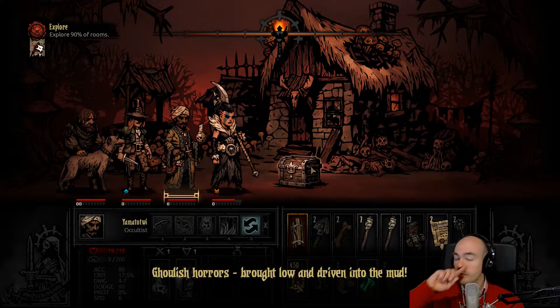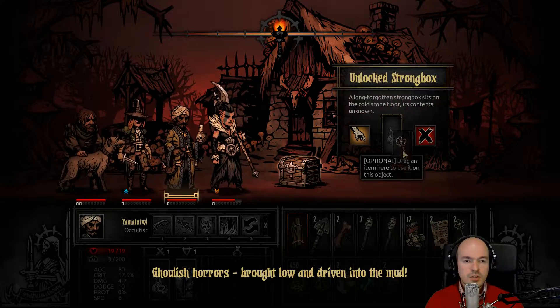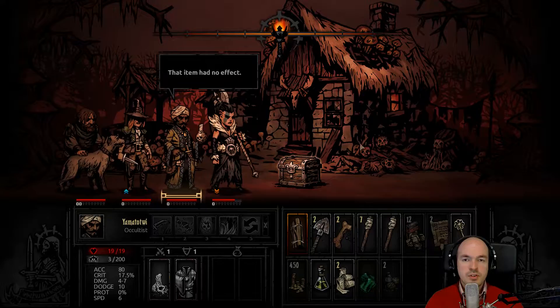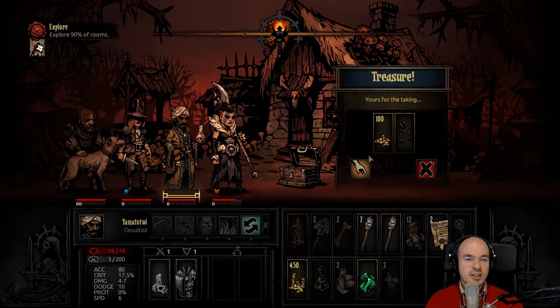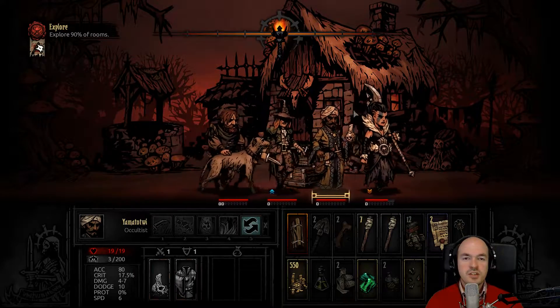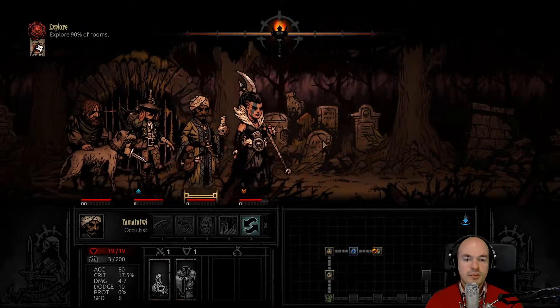Excellent — we need those. Brought low and driven into the mud. I'm gonna do this to guarantee myself — oh, you lied to me chat! You said if I used a key on an unlocked box I would guarantee results. Okay, let's move back swiftly.